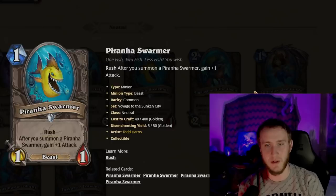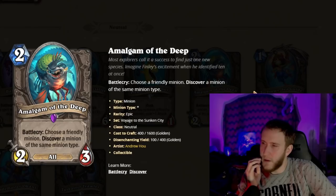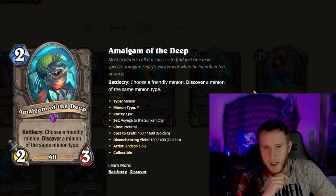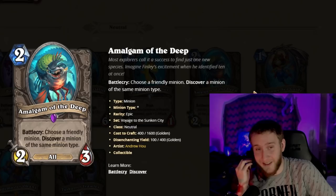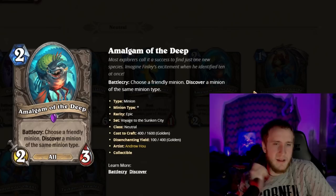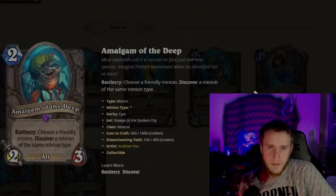Amalgam of the Deep is a two-mana 2/3. Battlecry: choose a friendly minion; Discover a minion of the same type. You probably need a minion on board for this to work, so on turn two with no board you likely just don't get the Discover. Still, a two-mana 2/3 that can Discover is potentially very good. It also has all minion types, which could be bad if hate cards are in the game. We'll have to see what rotation is enabled — if Sneed's is in again, for example, it would be like Engineer 2.0 situation. Potentially very high upside.